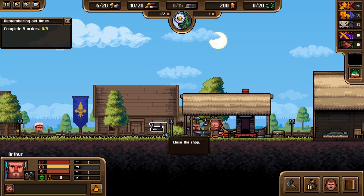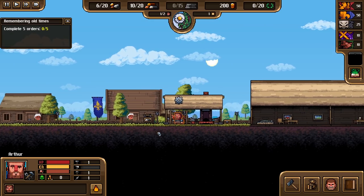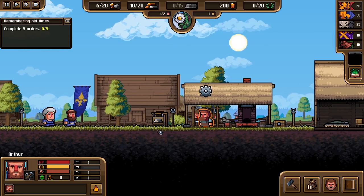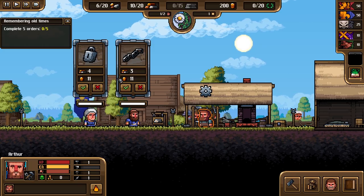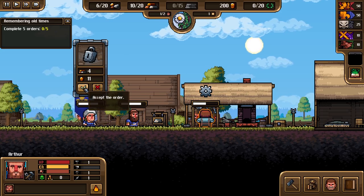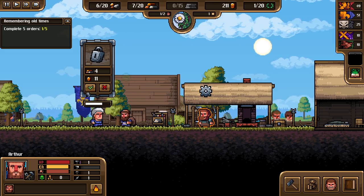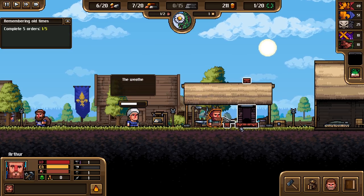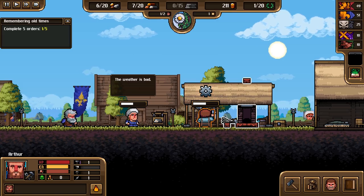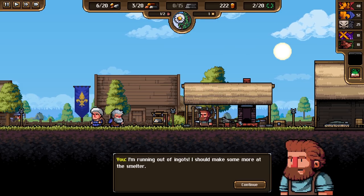Complete five orders. We gotta wait for five people to come in — here comes some now. Let's start with the chain. He's happy. You want a horseshoe? Okay. I'm running out of ingots — I should make more at the smelter. Send Arthur to the smelter by right-clicking on it.